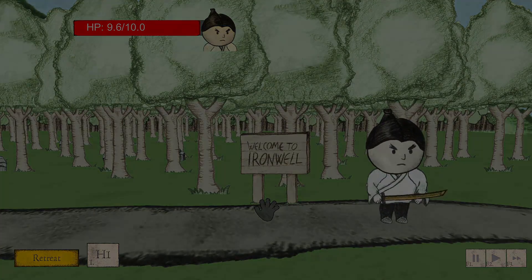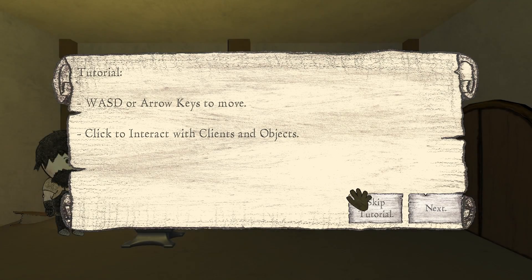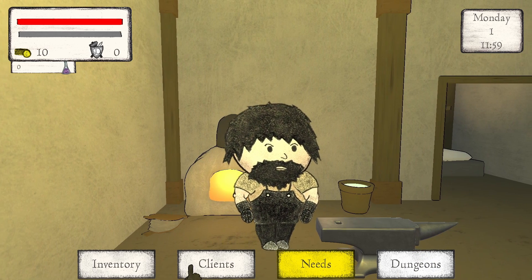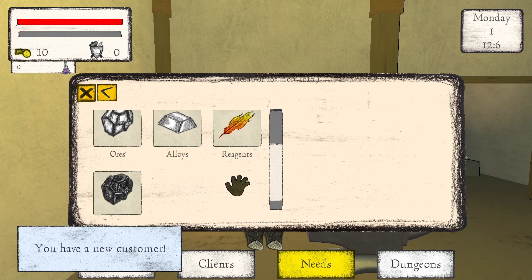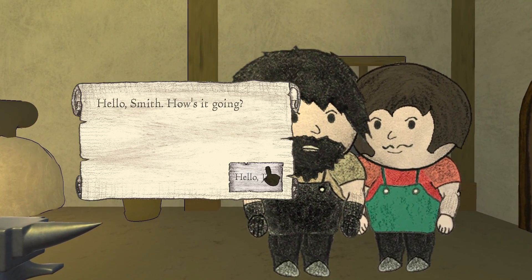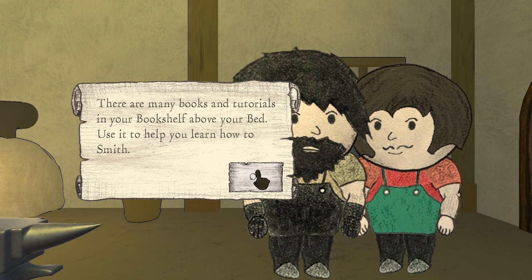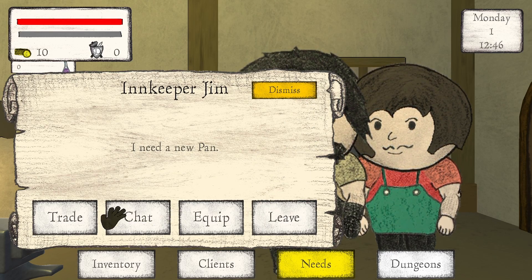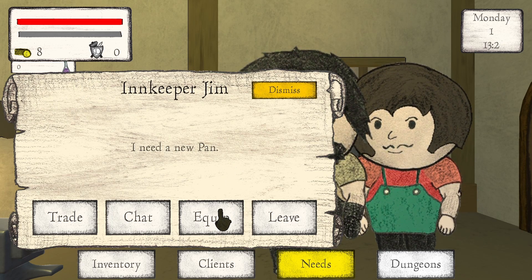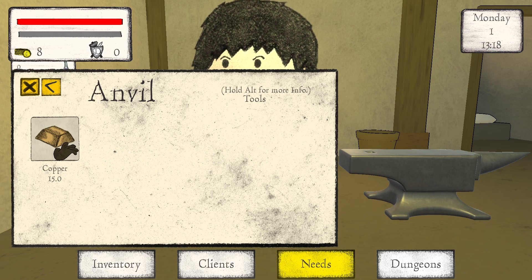I win that. Okay. 'Had been on many quests and would go on many more.' Sure. I don't need a tutorial. Inkkeeper Jim needs a new pen — I don't know how to make that. Hello Smith, how's it going? What is this? As a blacksmith, it's your job to equip the clients that come through your door.